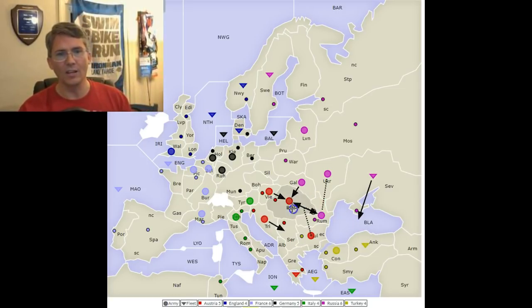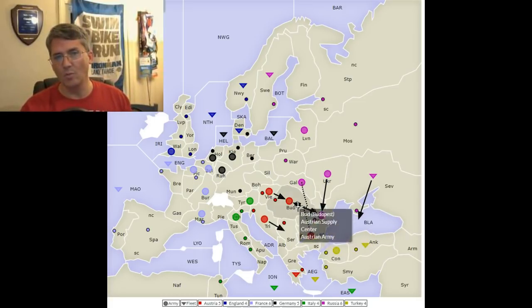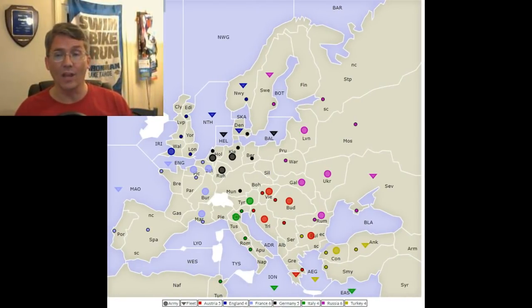Let's flip it around and look at the other way. Romania to Budapest, Galicia supports Romania to Budapest. Here, Galicia's support is going to be bounced, Budapest is going to stay, Trieste will get to Serbia and Austria will have the center open for a build — but at least you will not be losing Romania. The point I'm trying to make is that your best tactics depend upon what you think they are going to do. You have to consider not just what you think they're going to do, but what they might do. If you don't consider all of the possible attack-defense combinations before you make your decision, you could find yourself being punked by somebody who thinks one step ahead of you.